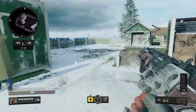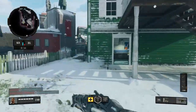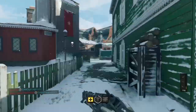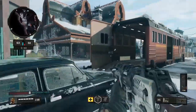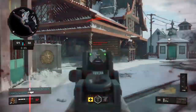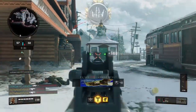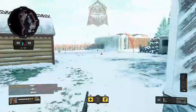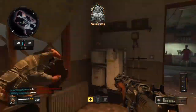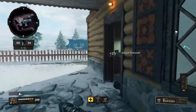That is a kill right there. We are still here on Nuketown — we have been going off this entire game, currently 25 and 4. That guy is somehow dead. There's another one, let's get him. Let me get this 200 health. 200 health is honestly the clutchest thing in the world when you can get it to work properly.